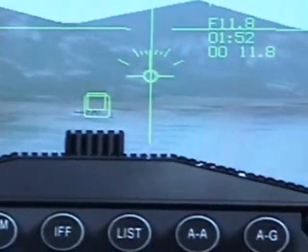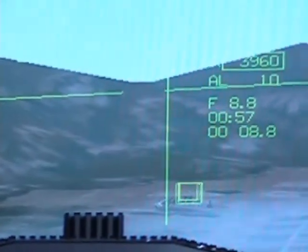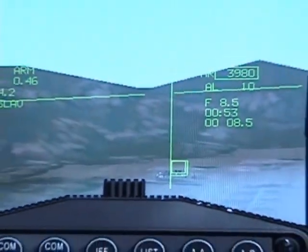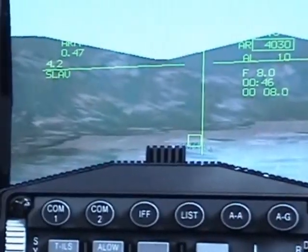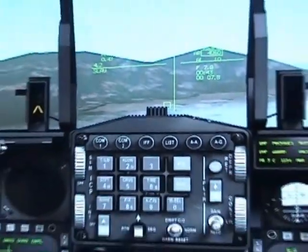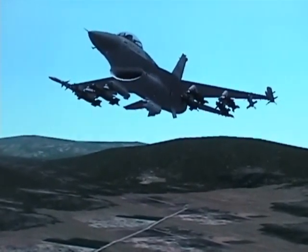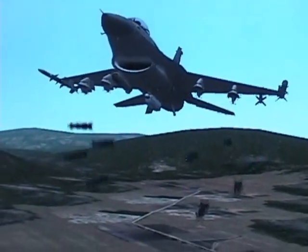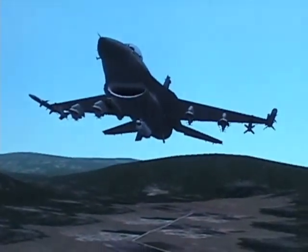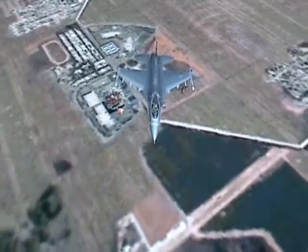Get close to the target and aim with your steering line right in the middle of your HUD. Steer your plane so the line is in the middle of the box — I already showed you all this in a previous tutorial. Waiting for impact — let me go outside so you can see how the bombs are dropped. Push and hold your pickle button or spacebar and the bombs will be released. There they go — that is your impact.